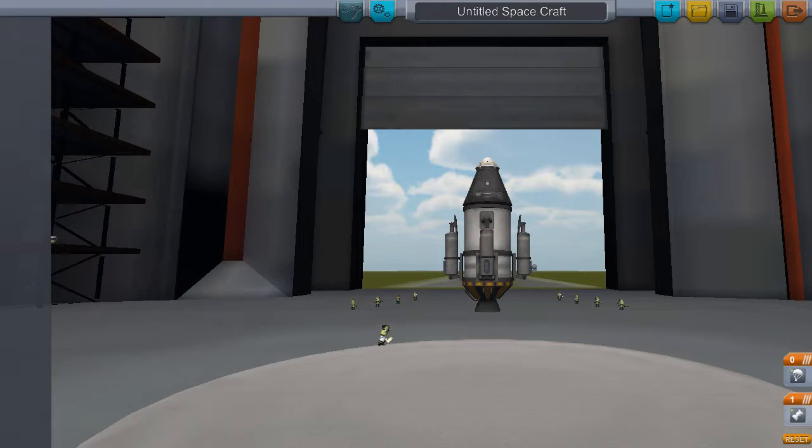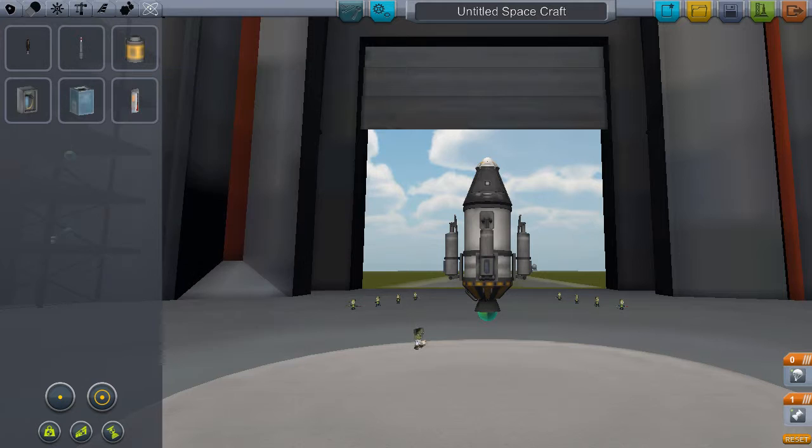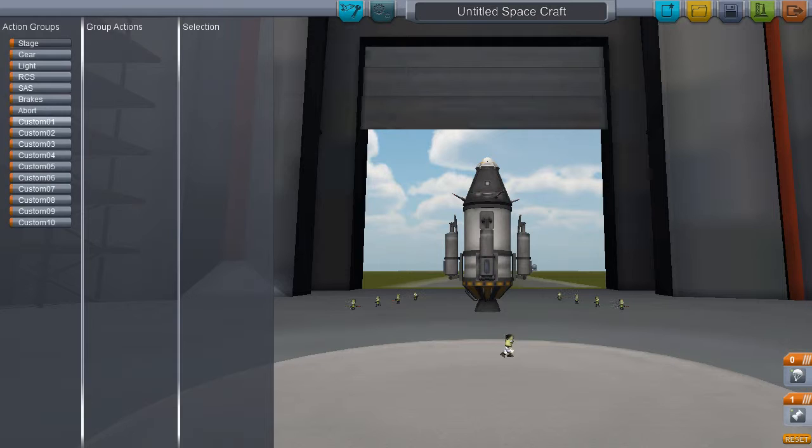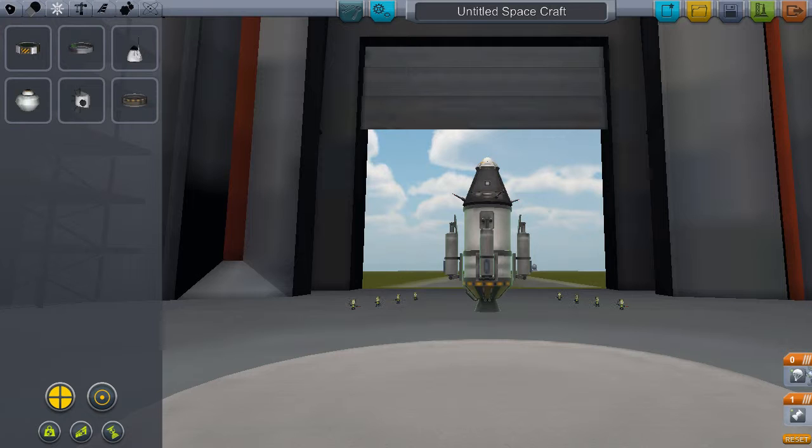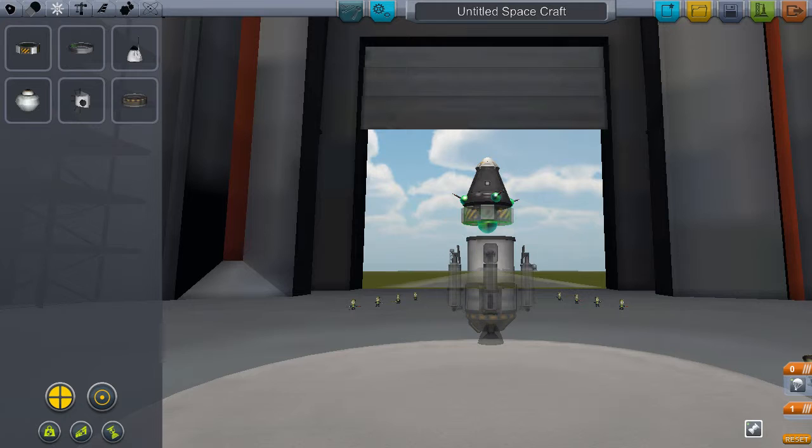It will also show me how to use action groups. In the science tab, we go to the Communotron 16 and select four — we want them to all extend at the same time whilst we're in space. So we go into the action groups; you can have more than one thing in an action group. For example, I have solar panels on toggle. You can see there are four part categories: pods, propulsion, control — we haven't put advanced SAS on, and that will keep the rocket stable.